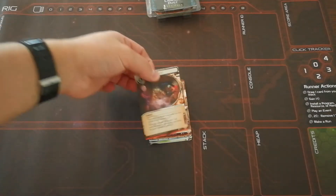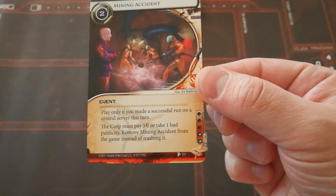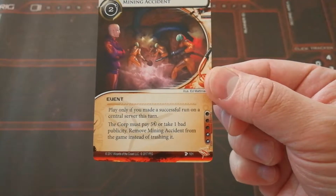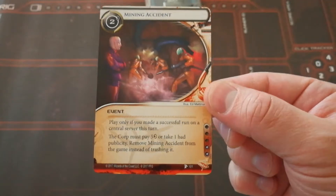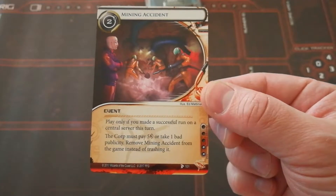First we have Mining Accident. It's an event that costs 2 credits and has: play only if you've made a successful run on a central server this turn. The corp must pay 5 credits or take 1 bad publicity. Remove Mining Accident from the game instead of trashing it.